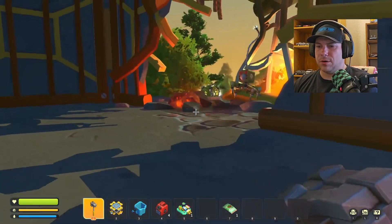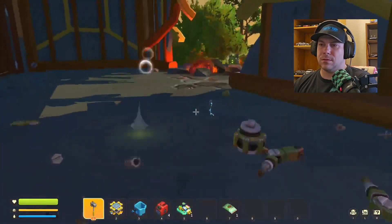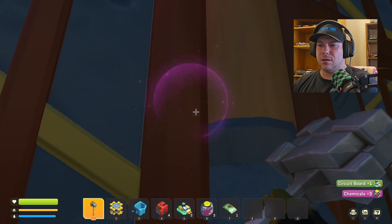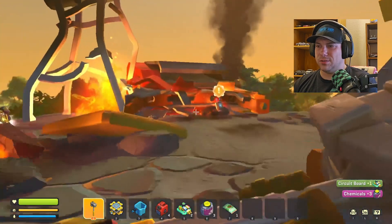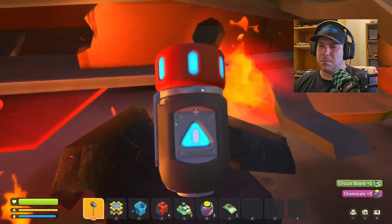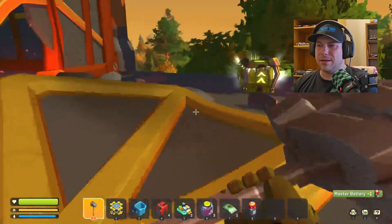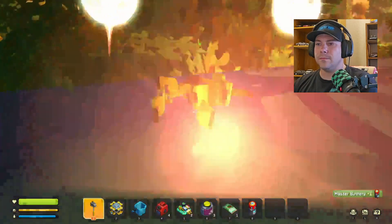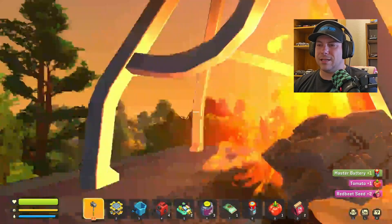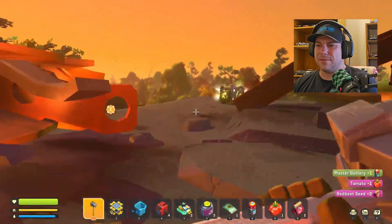Oh no, go away. Another circuit board. What is this? Chemicals — I probably shouldn't drink that. I'm supposed to pick it up. Would you look at that? It's food! I think my inventory's full already — I think that's all there was here. I probably could put that fire out if I wanted, but I don't feel like it.